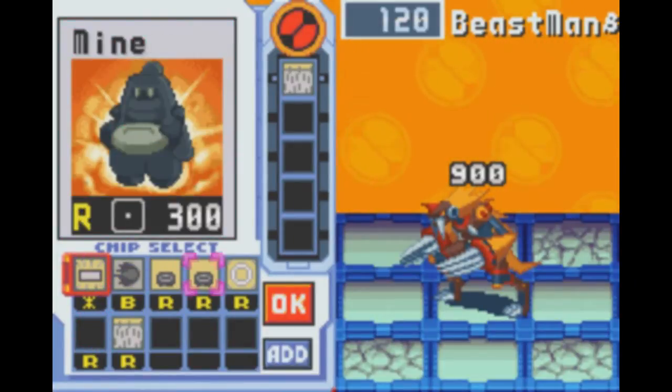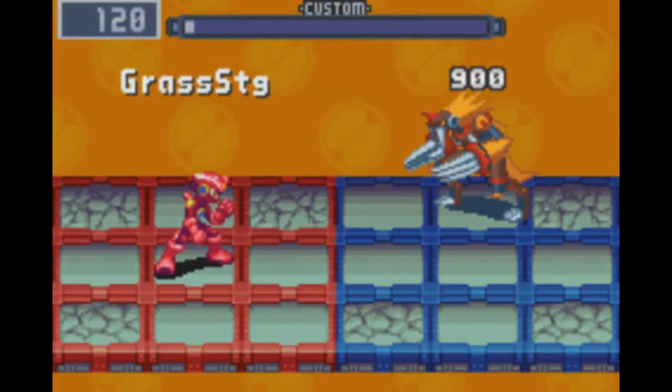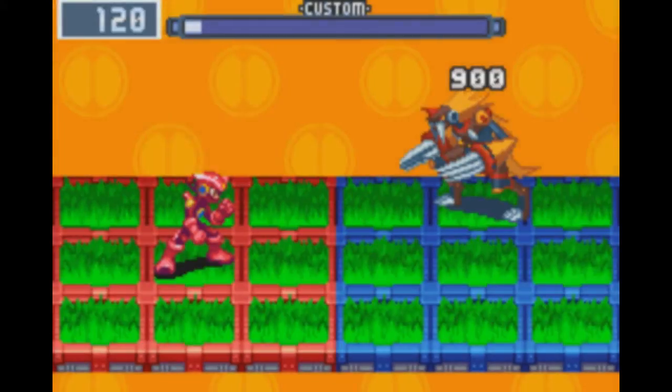Well, here he is. Beastman is fast for a lot of people. The easiest way is to stand in the center panel, because this way you only have to move once in any given direction if he attacks.